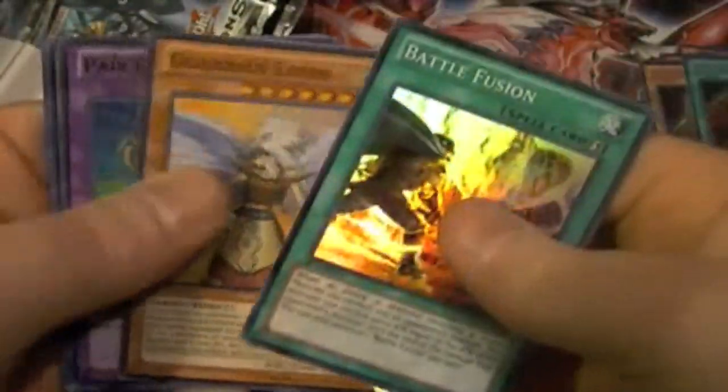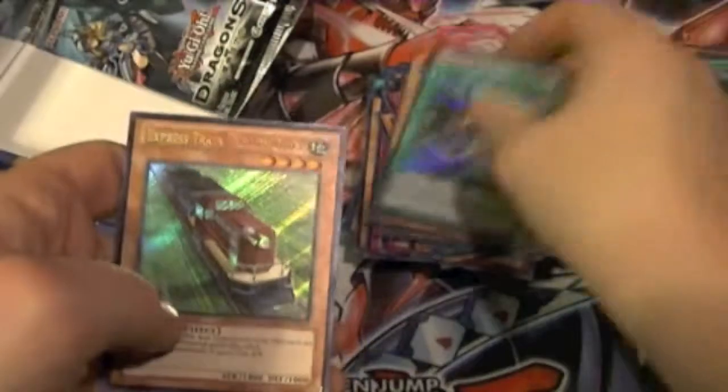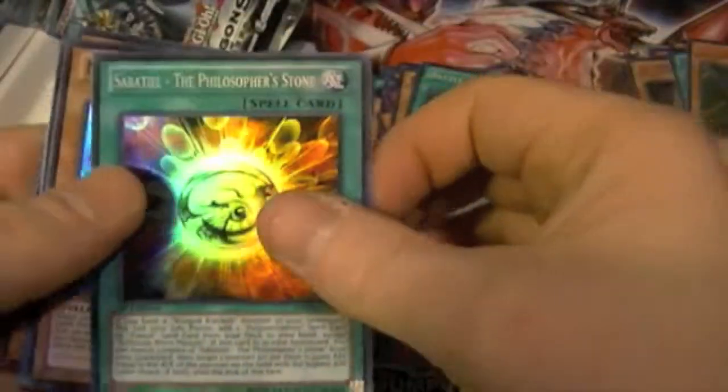Next pack: Battle Fusion, Iatos, Parasychroid, Lionheart, and Express Train. Following pack: Sabatiel, Magic Hand, Lionheart, Shadow Impulse, and Curry Bandit.